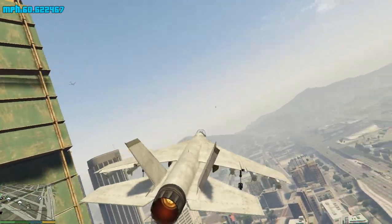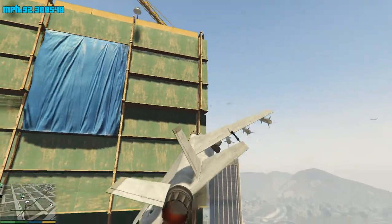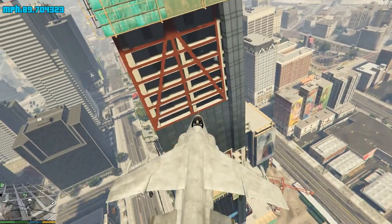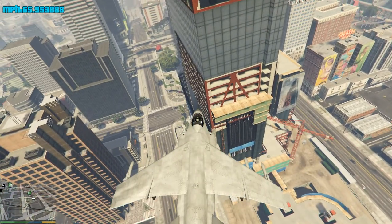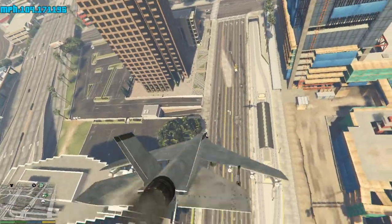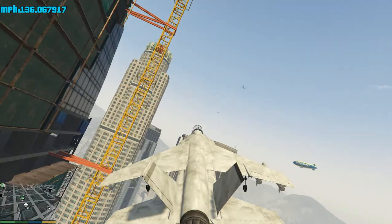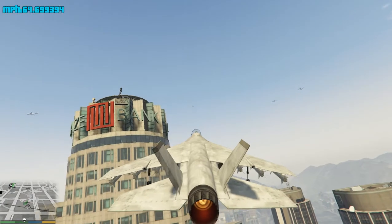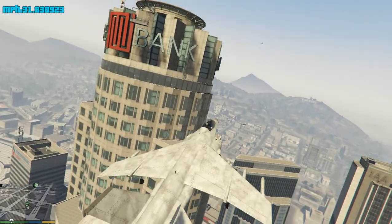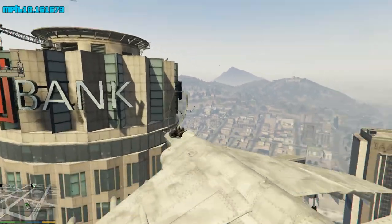Okay, there are a few different tactics to do this without dying or getting it caught on the damn building. So I want to land on this platform here. I need to just get close enough. There we go.